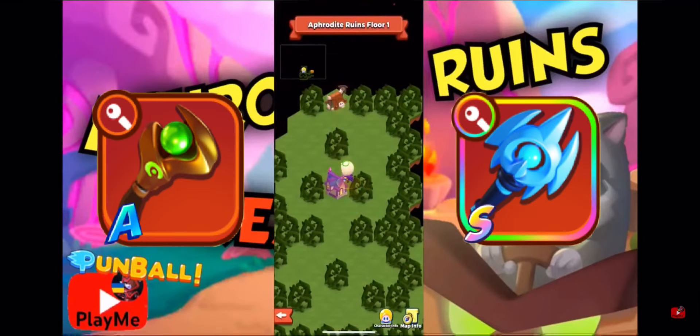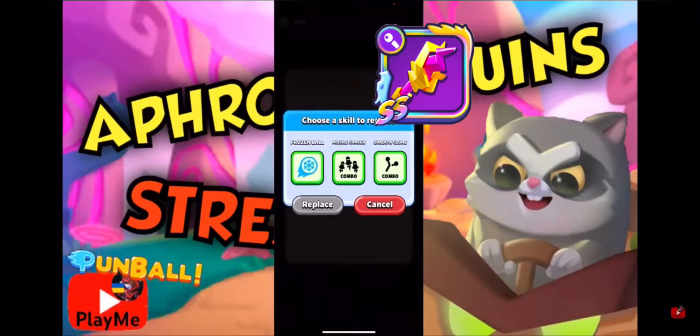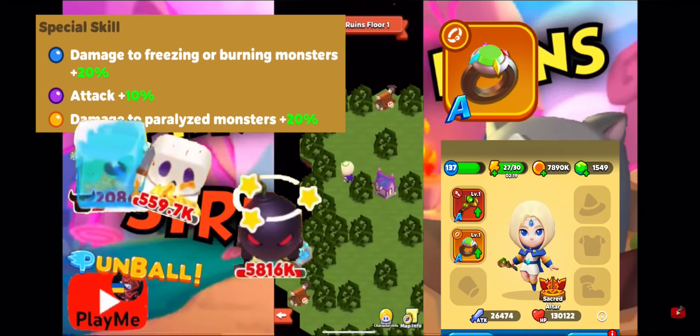Just use whichever one you are comfortable with. For those who have Zeus wand, you may use it as well. Use Rin of course with weakness, as it boosts your damage by 20% to freezing, burning, and paralyzed enemies.